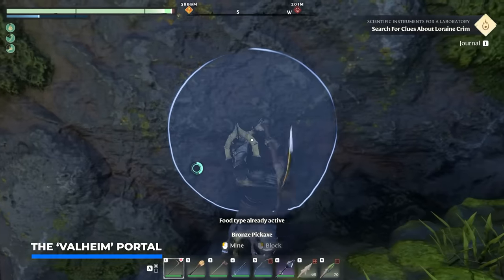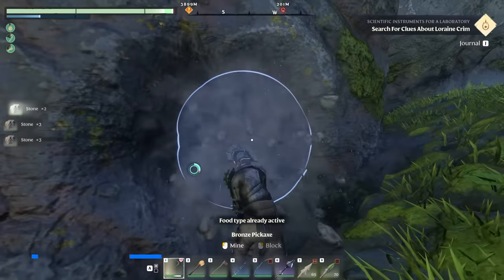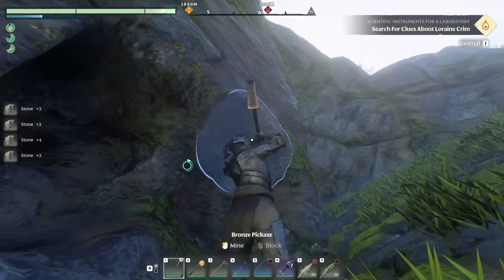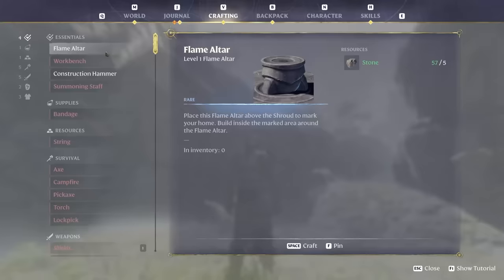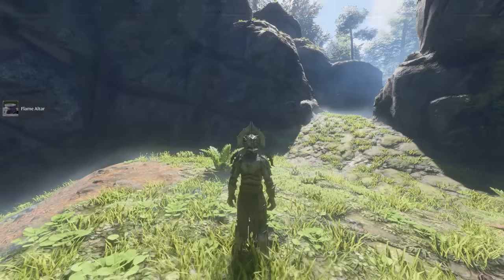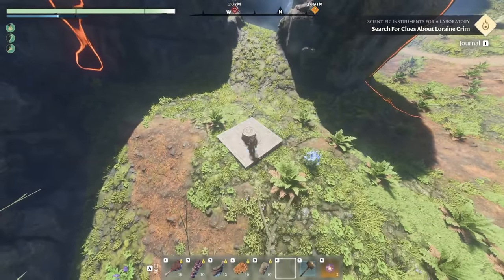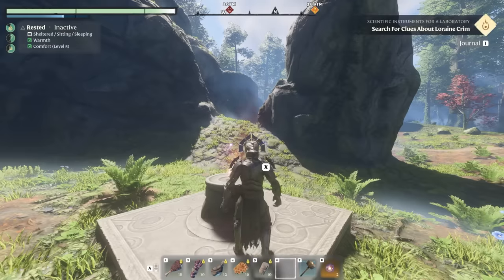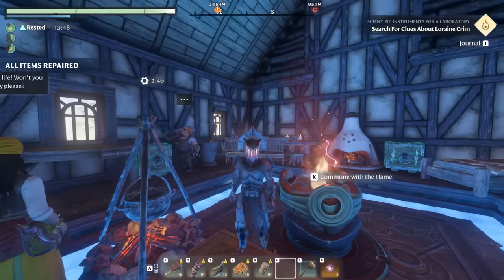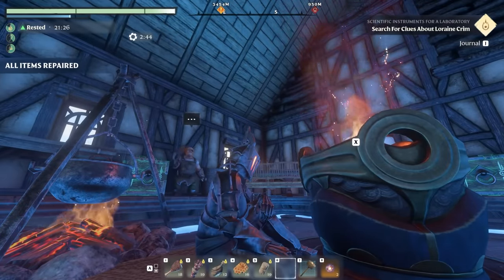The next one I like to call the Valheim portal. As all Valheim veterans know, bringing a portal during your adventures makes quick travel back to your base so much easier. If you mine a couple of stones and build a secondary, third, or even fourth flame altar, this will instantly place a checkpoint on the world which you can use to quick travel back to base. From there you can quickly repair your gear, stock up on ammo, and do a little resting for that comfort bonus.